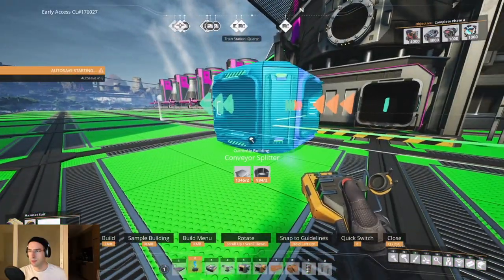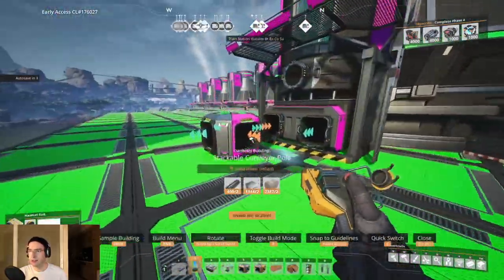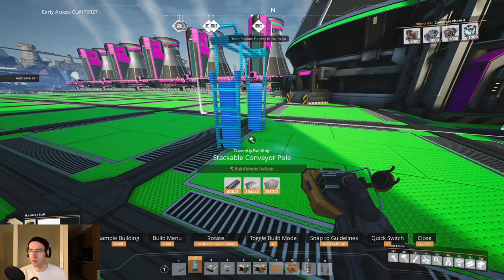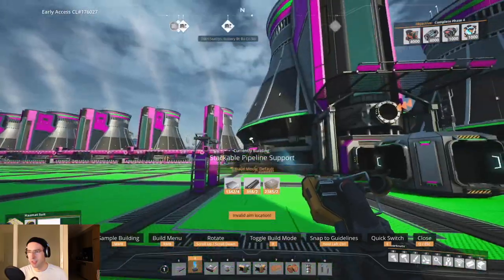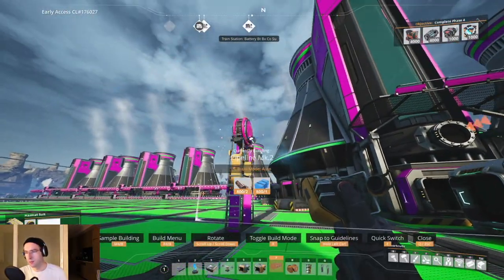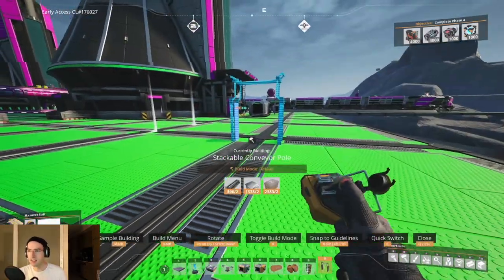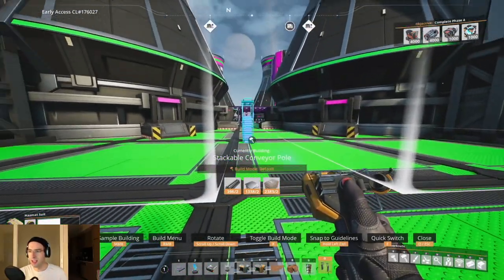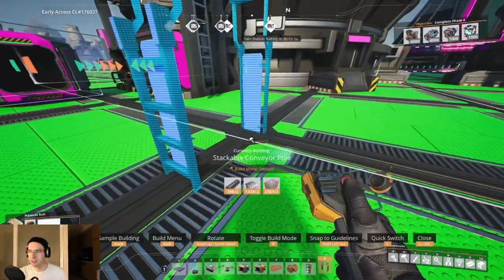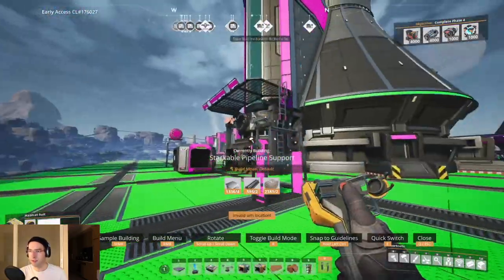The other end of the pipe goes precisely here. We need another stackable conveyor belt — you might be tempted to place it right here, but that's going to clash with something else, so we put it just slightly over. We also need to put in a merger before the pipe.